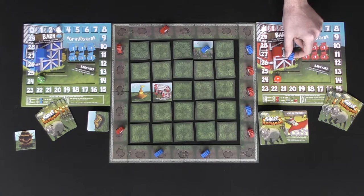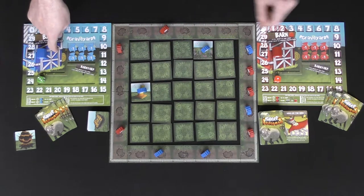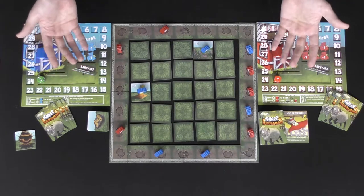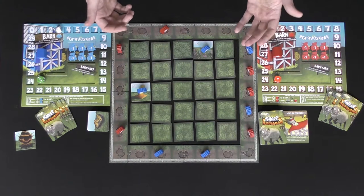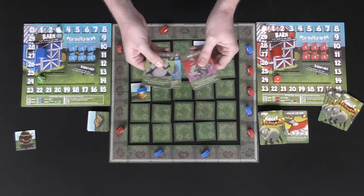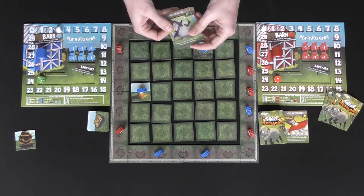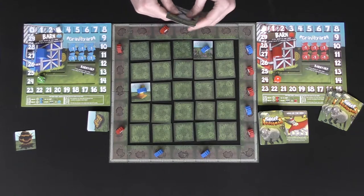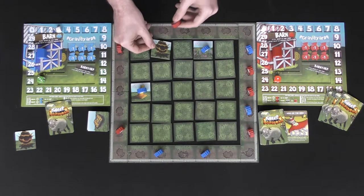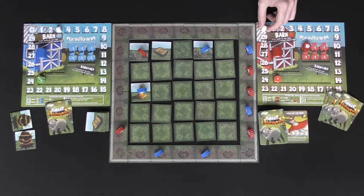Another action option instead of moving is to move sheep from your barnyard into your barn, scoring additional points at the end of the game. Cards in your hand are free actions and can be used on your turn to do whatever they say — some can even be used on opponents' turns. At the end of your turn, discard cards you don't want and draw back up to four, then pass to the next player to move their sheep, flip tiles, and play cards.